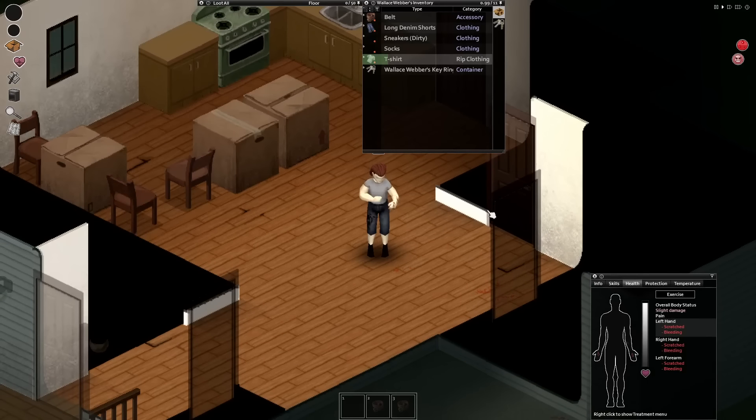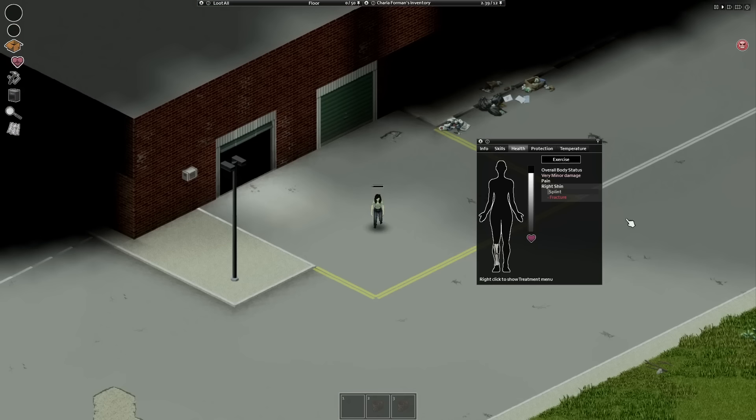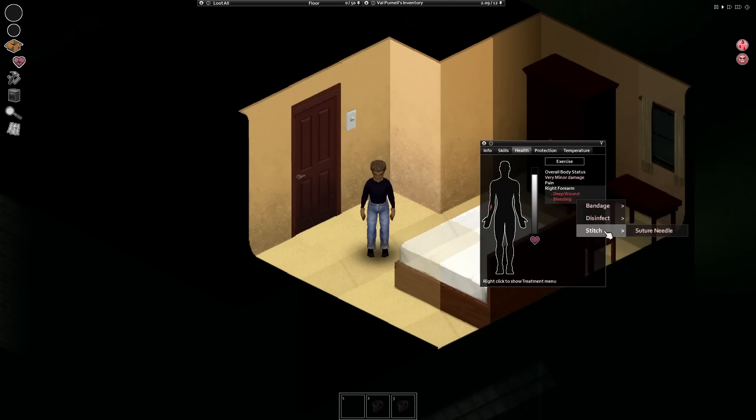Hello, I'm ZedSurvivor. Getting injured or wounded in Project Zomboid is a common occurrence. You will have to apply first aid to heal yourself. This could be bandages, splints, or even stitching yourself up. There are a few different injuries and we will go through them.